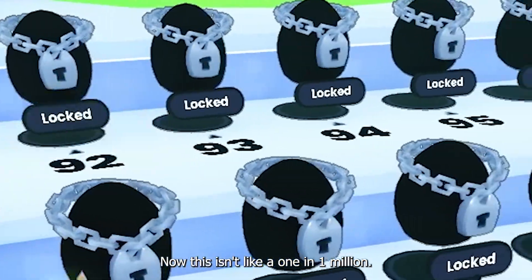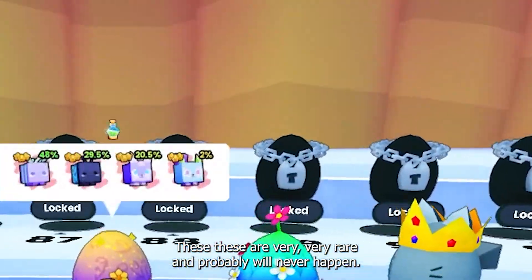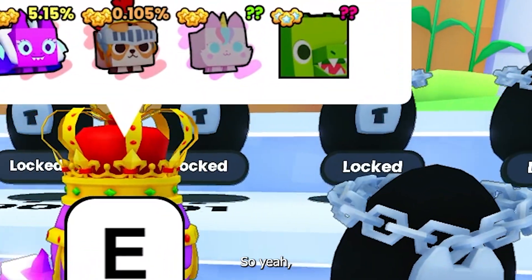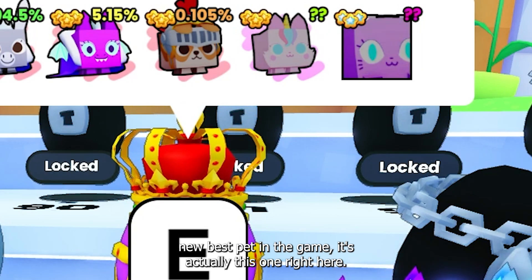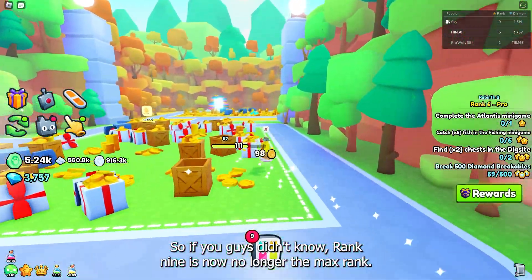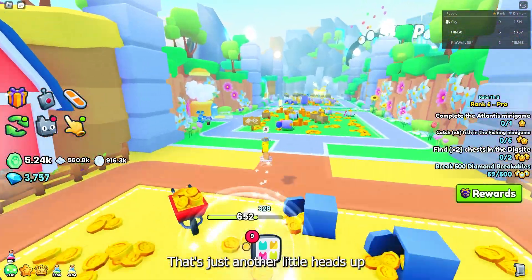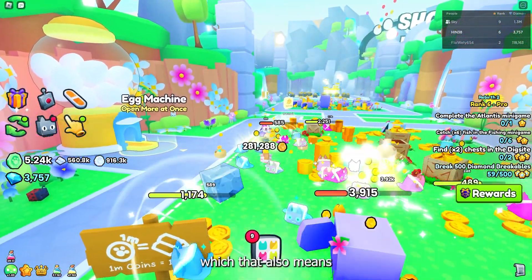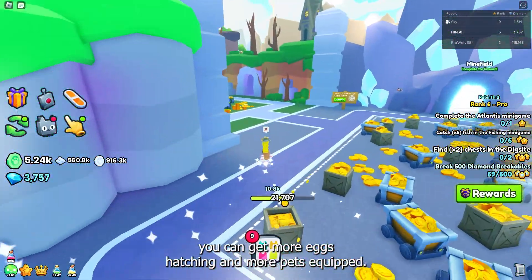This isn't like a 1 in 1 million chance, so don't get too excited — these are very, very rare and probably will never happen. As for the new best pet in the game, it's actually this one right here. Also, rank 9 is no longer the max rank; you can now go up to rank 11, which also means you can get more eggs hatching and more pets equipped.